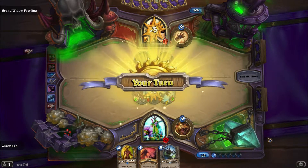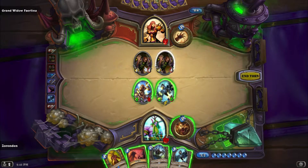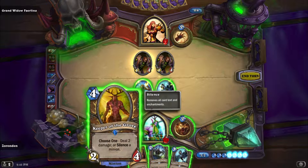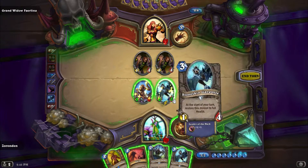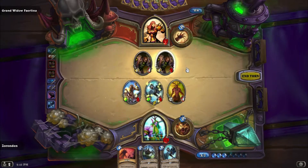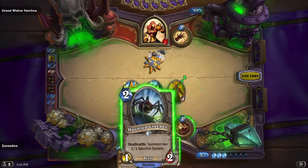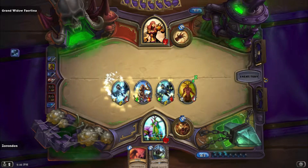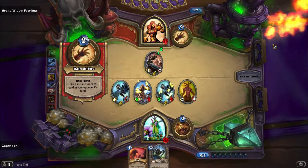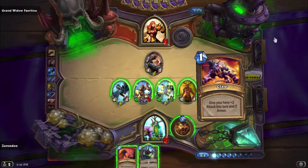Seven mana — I could Swipe here, that's not a terrible idea. Alternatively I can silence one. Yeah, here we go — put him down and do two damage, go ahead and kill him, and I'm going to throw out the gargoyle. The gargoyle does heal on your start of turn, so he is vulnerable if he takes some damage — that's something you look for and can try to take advantage of.